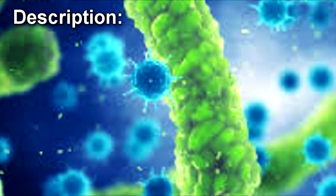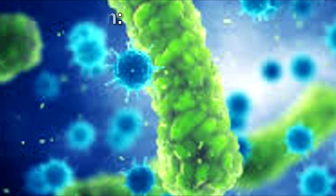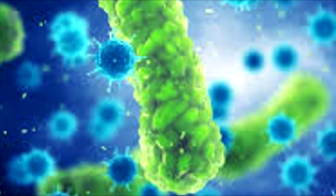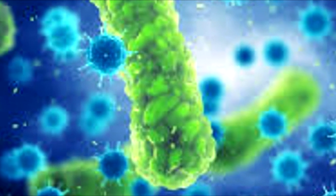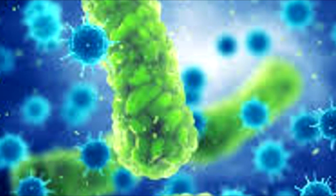RPC-166 is a species of light-sensitive microorganism capable of rapid reproduction in the absence of light. Instances of RPC-166 will rapidly die if exposed to light, with the speed of death being proportional to the intensity of the light itself.